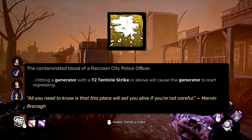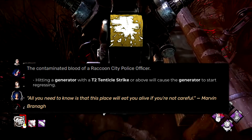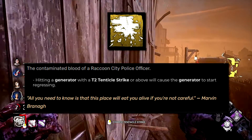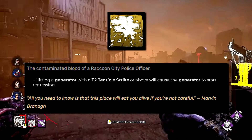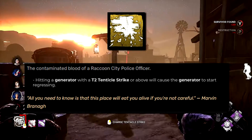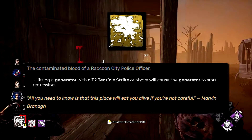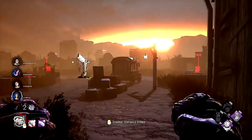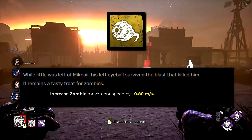Marvin's Blood used to be his best add-on, increasing mutation rate by 0.75 when hitting a survivor with the tentacle. I've completely changed it: when you hit a generator with a T2 tentacle strike or above, the generator will explode and start to regress. The tentacle can already destroy pallets and breakable walls, so it makes sense it could also affect generators — no perks like Pop Goes the Weasel are affected.